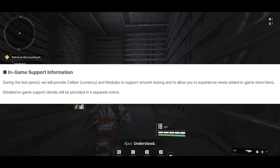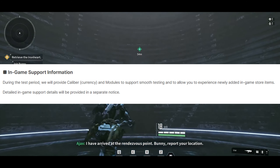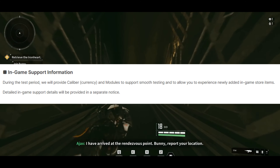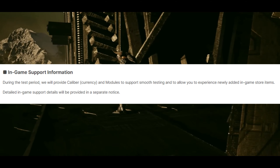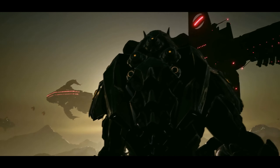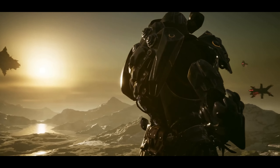In-game support information: during the test period, they will provide caliber currency and modules to support smooth testing and allow you to experience newly added in-game store items. Detailed in-game support details will be provided in a separate notice. So you can pretty much experience all the in-game items right off the bat — you don't have to buy anything with real money. They're going to give you everything.